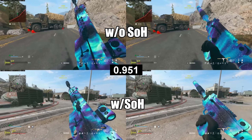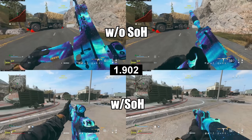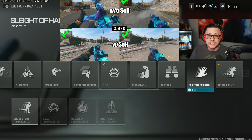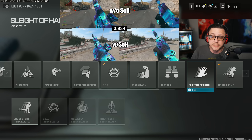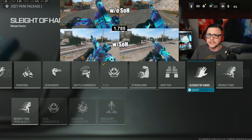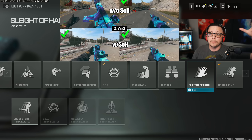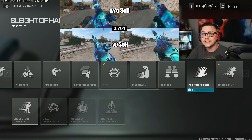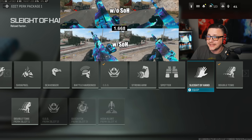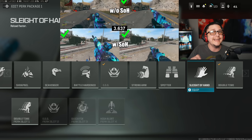Sleight of Hand makes your reload faster, but it varies wildly depending on what gun you have. Some guns see as little as 5% benefit — meaning it's probably useless with that gun — while others can get about 30 to 40% improvement. You can see from the clip that the Bass B goes from about a 4-second reload down to just over 2 seconds, reloading faster than the Swarm would with Sleight of Hand. So it takes it from a miserable reload to a well-improved one. Experiment with and without on your specific guns to see if you notice a difference.